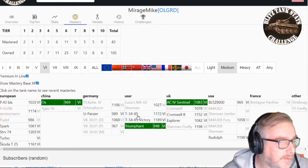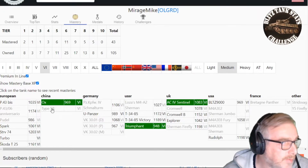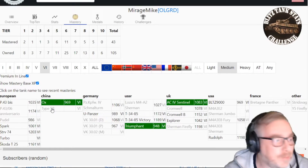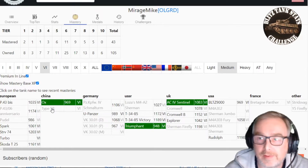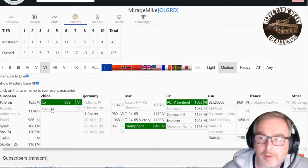On the other tanks similar to the Ox: the T-34-85 is 1172, the T-34-85 Victory is 1189, the Triumphant is 948. There's the Type 58 — nobody's actually got a mastery in the Type 58, so it's a much unloved tank. But if it plays the same as the other tanks in the series, it should actually be a pretty decent tank, so I might go and try it out and see how it compares.